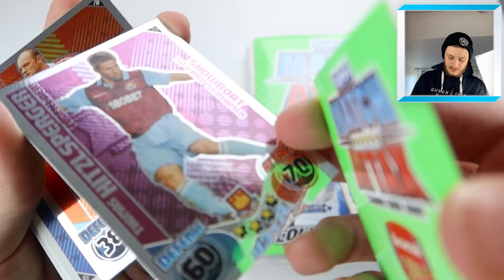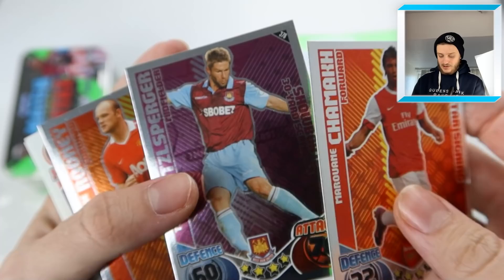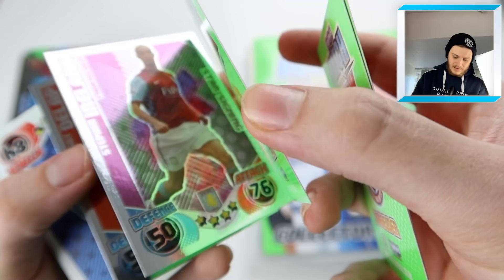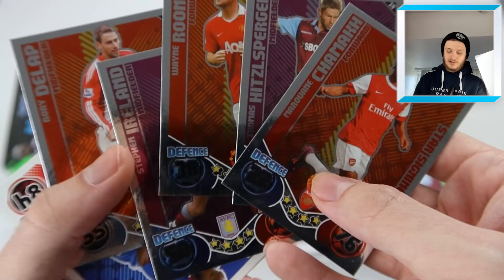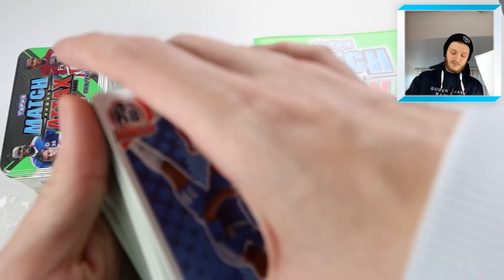Wayne Rooney star player. Oh, there's one behind - a West Ham midfielder, Thomas Hitzelsberg. You can see the printing of the Match Attax card from the front - that is disgusting. These cards are not in the best condition. Stay clear of the tins is my recommendation if you're buying retro cards. We've got Rory De Lap, Wayne Rooney star player, Stephen Ireland star signing. Unfortunately the star players and star signings always stick together, especially due to their age. We've only got two Man of the Matches - if I was paying £10 for this back in the day, I'd be very disappointed.